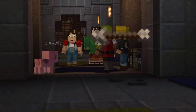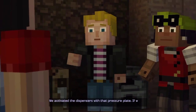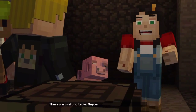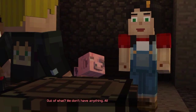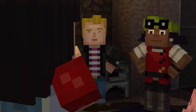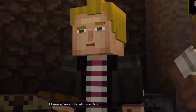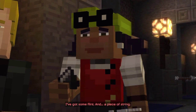I think she just took an arrow to the knee. We're trapped! We activated the dispensers with that pressure plate. If we can figure out a way to trigger it again, I bet that'll shut it off. Throw Ruben! Maybe we can make something useful. Out of what? We don't have anything — all of our tools and materials are back home. I took some. Everyone empty your pockets, let's see what we've got to work with. I have a few sticks left over from building the shelter last night. I've got some flint and a piece of string.